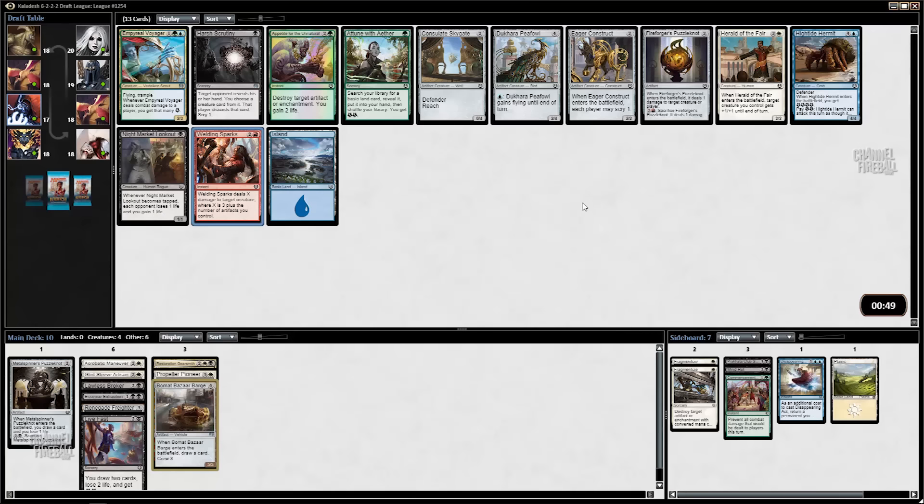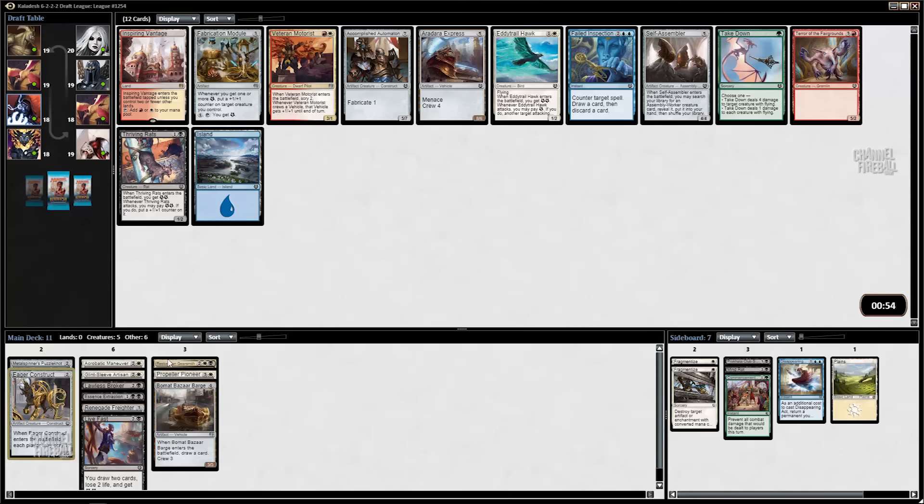This is really not going great. Welding Sparks is the best card in the pack. I have no mana fixing, and I can also get a 2-drop here which I'm pretty direly in need of. So I'm going to take it.